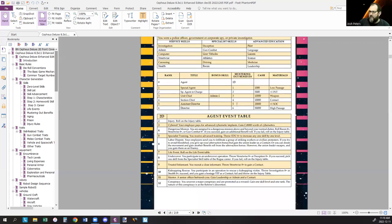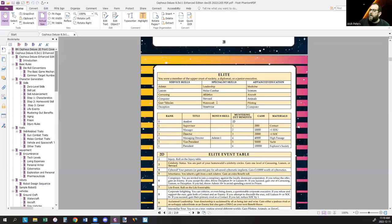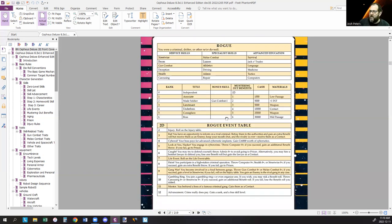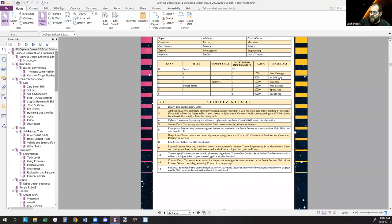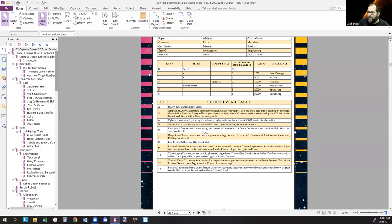Then the actual career tables: Agent, Army — pretty standard stuff — Belter, Colonists, Elite, Marine, Merchants, Navy, Pirate, Rogues and Drifters, Scholars, Scouts. We have life events and unusual events tables. Each career table has its own event table and its own mustering out benefits tables. You can maximize control over your character by not rolling on the event table, avoiding randomness, or you can introduce some randomness without going fully random.